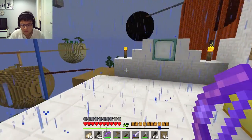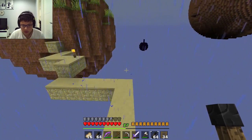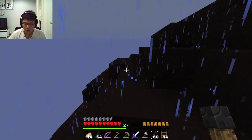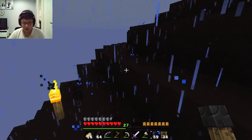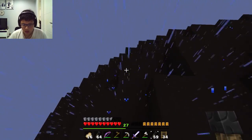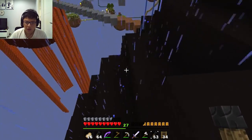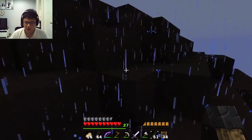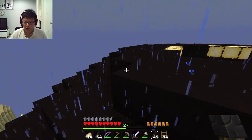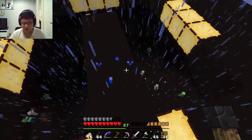There we go, 62 stacks of torches, guess why not? Hang on, F7. Well that doesn't work. I wonder what mod it comes from, the F7 function to see where mobs spawn and where mobs cannot spawn because of the light level. I thought it was vanilla.